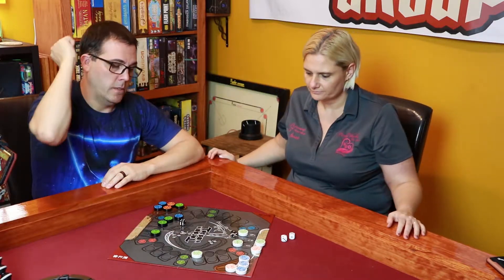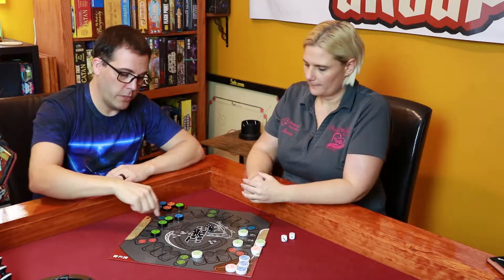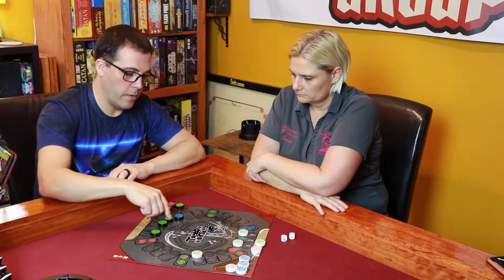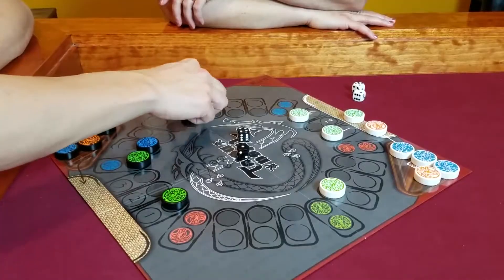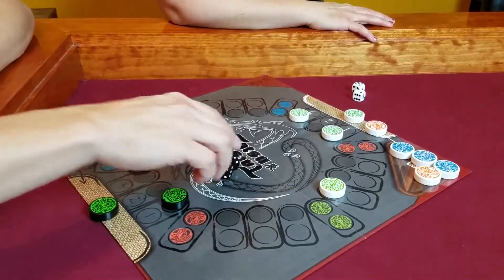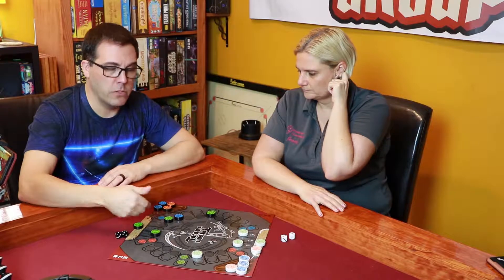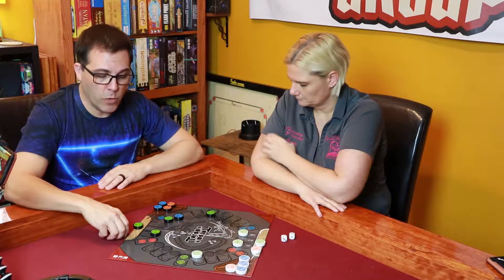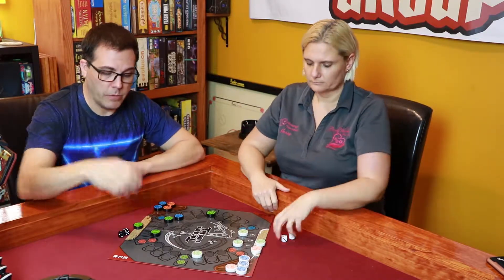I roll a one and a four. I think that's going to let me get my other green dragon out. Let's go five spaces and put my green dragon out. Now, you do have to move both dice individually, so I need to move one and then four. That doesn't really matter in this situation because there's nothing blocking me. But if there was something on the one spot and the four spot, I couldn't move that dragon and would have to move something else.